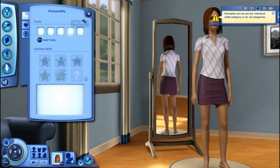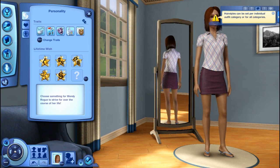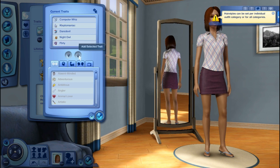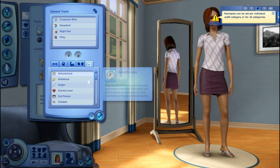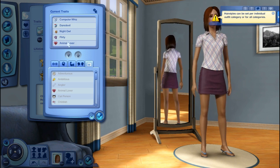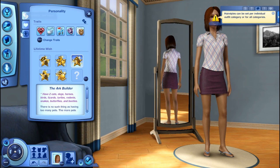Clothes are the same - we're just going to go straight to her personality. Normally I randomize it and see what works. We don't want her to be a kleptomaniac, so we get rid of that. I normally add some type of animal lover, outdoor lover, or something like that so they're not bothered by having so many cats around. So let's go to animal lover. She's a night owl, a daily devil, a computer whiz, and an animal lover. We're going to accept that. The idea is let's make her arc builder because that'll be interesting.